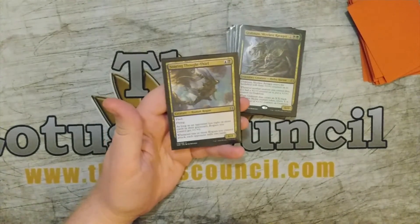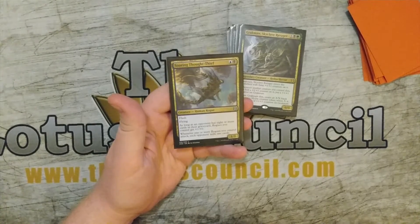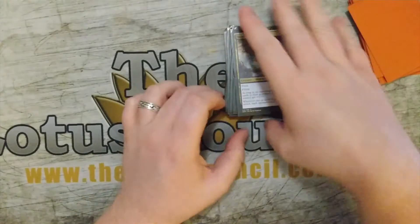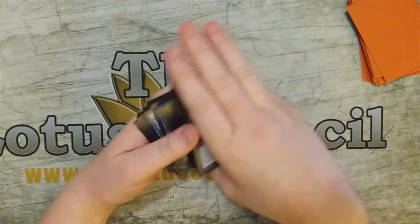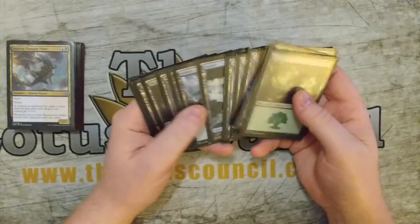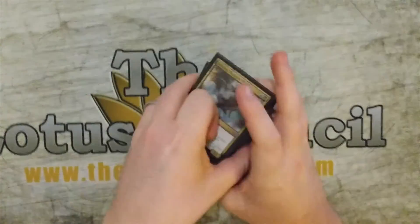So this is why I'm playing all those rogues and creatures that can be rogues. Flash, flying. As long as an opponent has eight or more cards in their graveyard, rogues you control get plus one plus zero. And whenever one or more rogues you control attack, each opponent mills two cards. So hoping in the next packs that I can get that very gross milling crab. And then I have forests, islands, and swamps to round out the deck for the mana base.